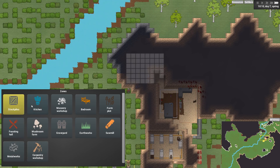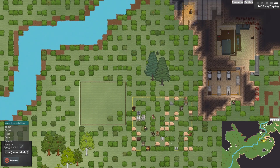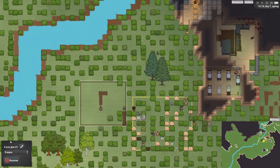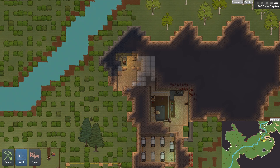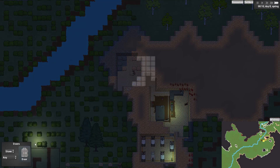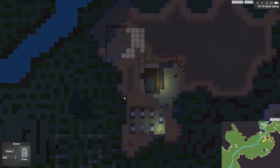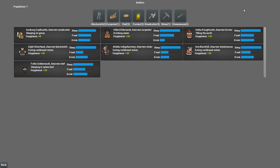I can also add a farm plot. I don't know how the seeds work in this, it's been a while. Let's choose wheat — or maybe not wheat, let's choose some spuds. We don't really have much in the way of seeds. Now the mining's happened, we can put more doors in — you have to click twice. Have they all gone to sleep? Yes, apart from whoever can't sleep there. What are the lads called? Gunborn Coalbuckle, Hilevi Eldersand, Helga Rufftooth, UnBlackfall, Elvilda Indigo Hammer, Kleldj Silverhead, and Folk Goldenvelt the Chef. Population seven. Nice.